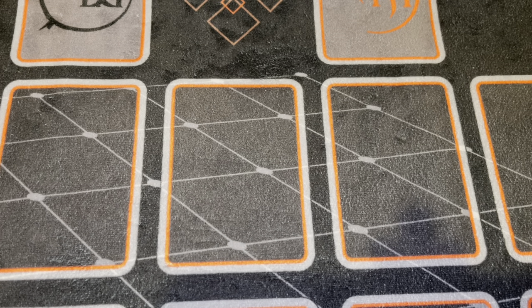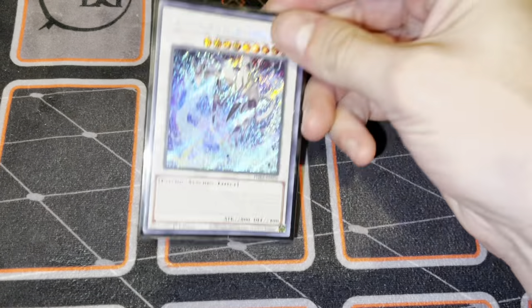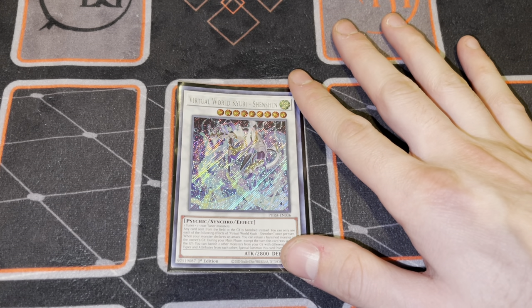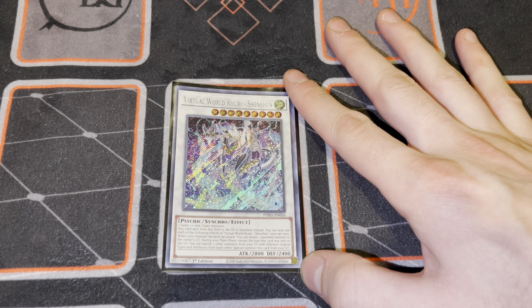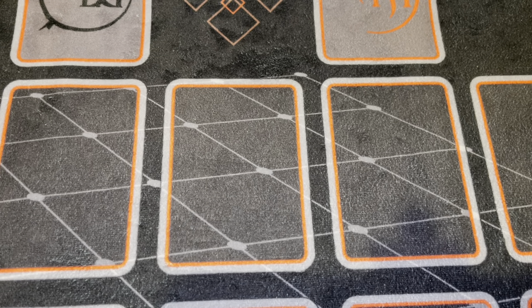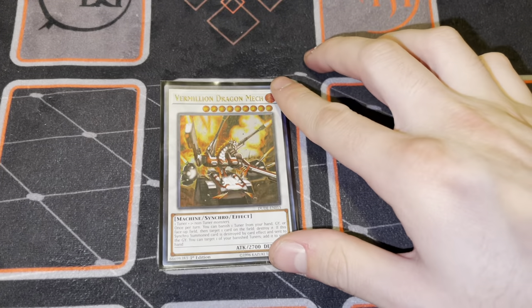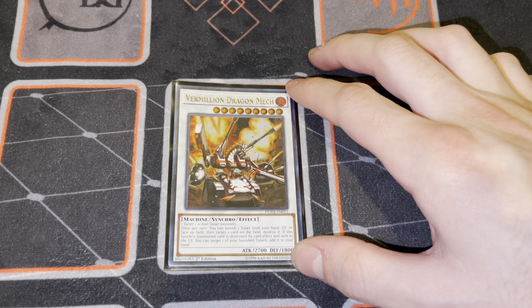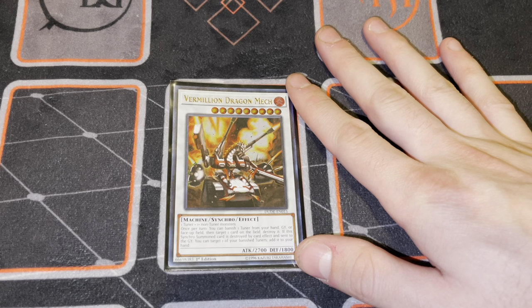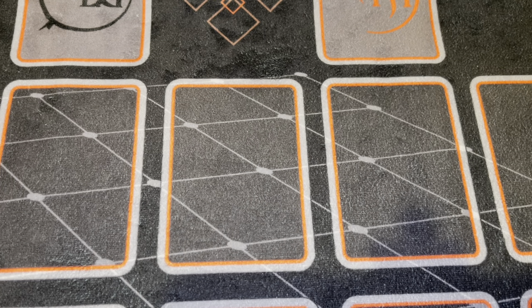Moving on to our extra deck - we're going to start off with our Synchro lineup. Starting with the level 9 Synchros: one copy of Shenzhen. It's kind of like Dark Law except it can revive itself, which is actually ridiculous. There are some decks that literally just can't play through this card at all. Then the other level 9 Synchro is one Vermillion Mech. I don't think you need any other level 9 Synchros. They assist in popping cards and making sure your opponent doesn't get their cards to stick in the graveyard. The mech and Shenzhen are the only two level 9s I feel are necessary.